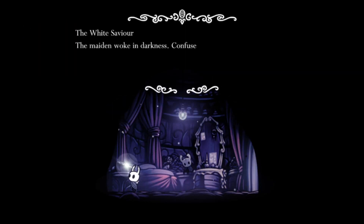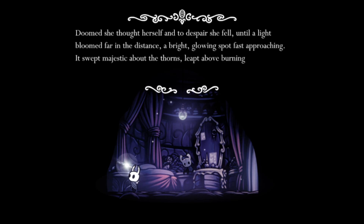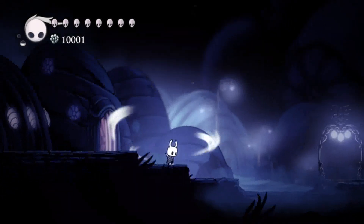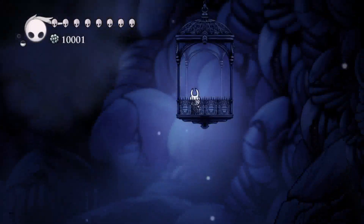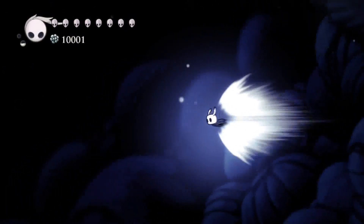You can get a mask shard here. Then you can inspect something here. Now our final thing — I'm going to get it from King's Pass at the very start. The reason I'm taking the elevator here is so I have more area to crystal dash through King's Pass.